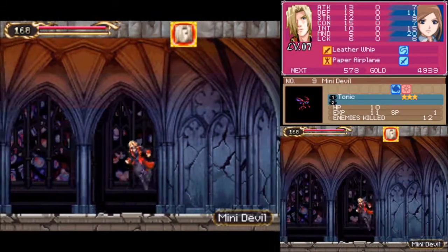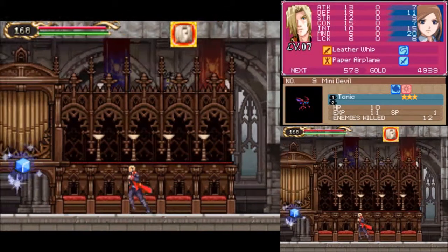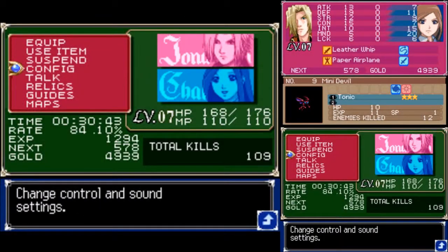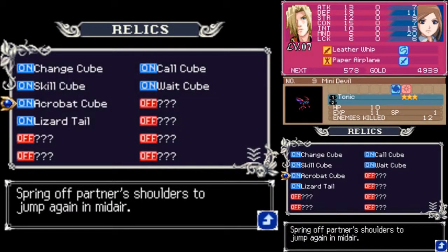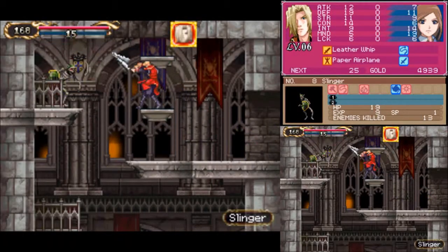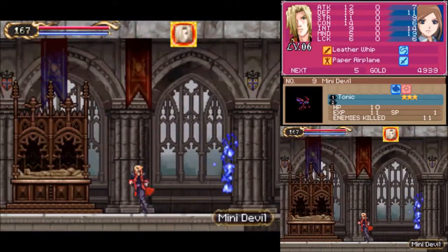So today we mostly get some items, and I mess up early on and have to reload some stuff, because I didn't know what I picked up. But I wanted to make sure that everyone could enjoy it. That's the acrobat cube — kind of strange, we get two special cubes, which is really odd.